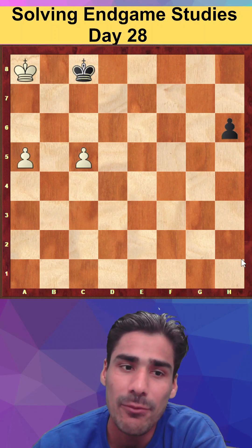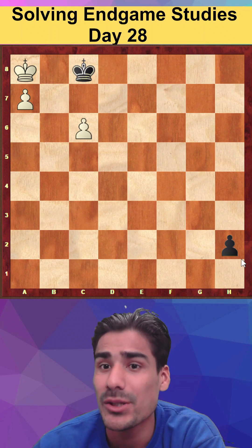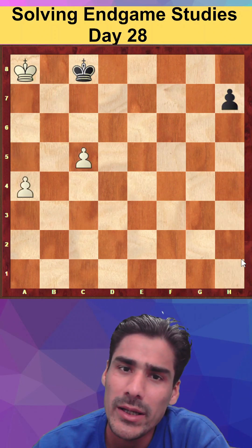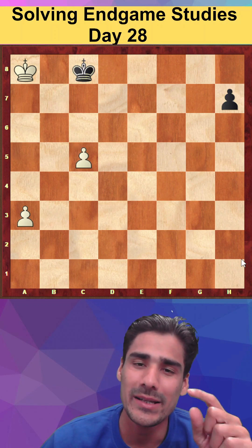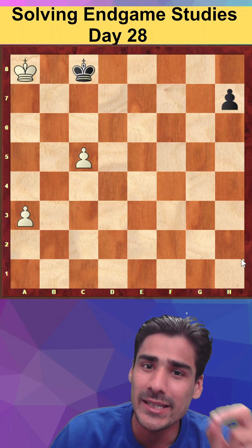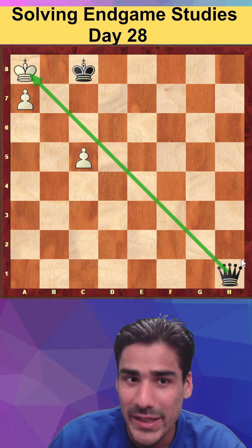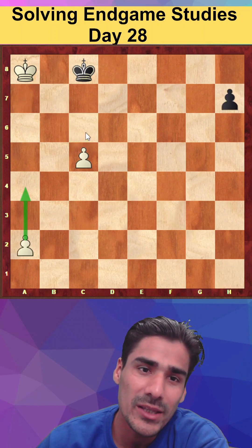Black's idea after h6 is: if you play a5, black pushes the h-pawn all the way and the same position arises, but this time it's white to play. If white plays c7, then h1=queen is already checkmate. Now you think: 'I'll try a3 instead.' But a3 is also wrong. If you play a3, black is clever and plays h5 now. After a4, the same position is reached but this time black can play queen a1 with check, and the c6 pawn is not there — that's the big problem.